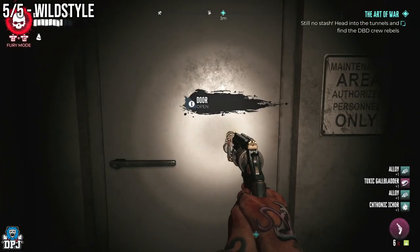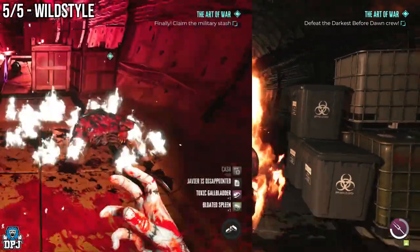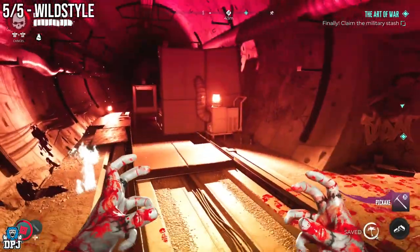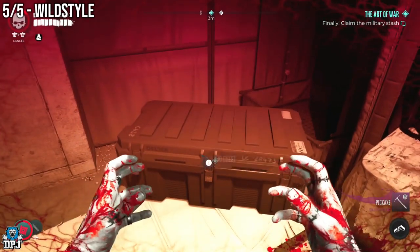Your next step is to take out the zombie gang — get that done. Once finished, enter the room, open the crate, and the quest is complete. You are rewarded this amazing superior weapon, and it really is as simple as that.